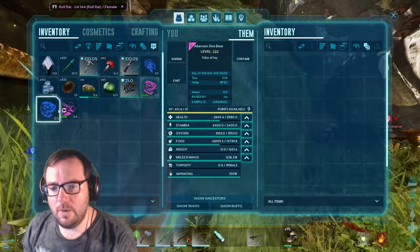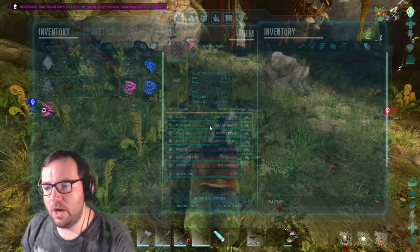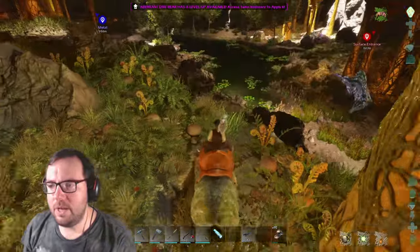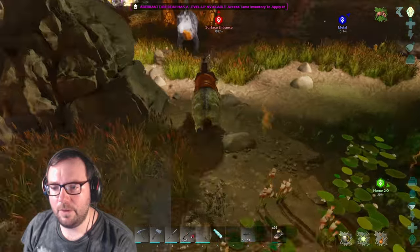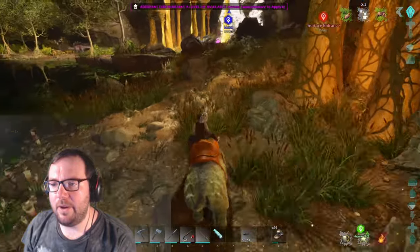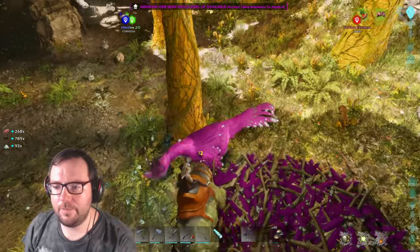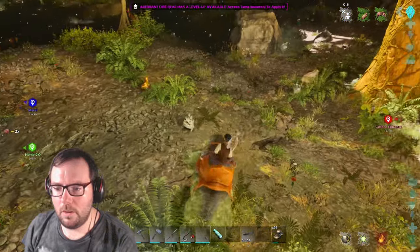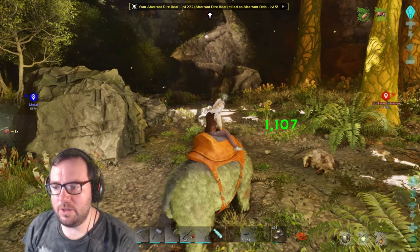Let's see what this fully imprinted dire bear is all about — it kept all of its stats, starting off with 3900 health. Let's see what kind of damage we do. With the bite we do 851 — not bad at all. And with the slash, 1100 damage. Let me make sure — okay that's probably a headshot, or 1107 is just what we do normally.